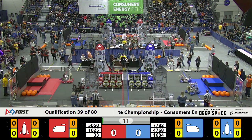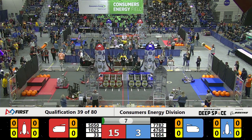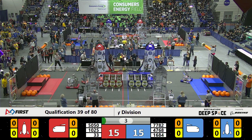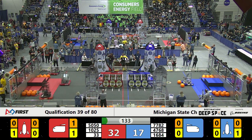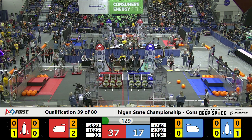We're going to start the autonomous period with the Chimeras running over to the Blue Alliance rocket ship and they're going to roll a hatch panel down the entire side of the Blue Alliance area. But on the Red Alliance side, a Killer B has attached a hatch panel to the Red Alliance rocket ship, and now we move on to the Tele-Operational mode here on the Consumers Energy field.